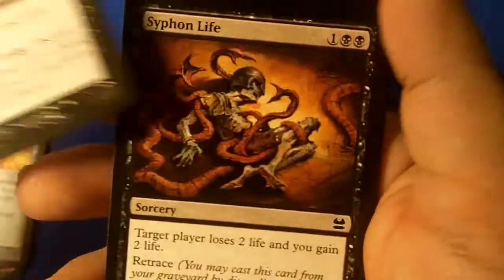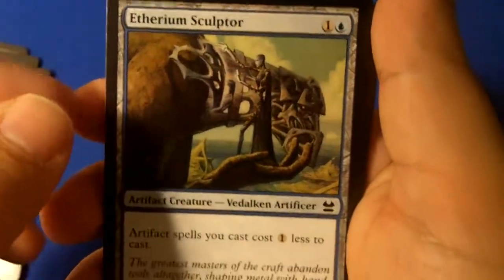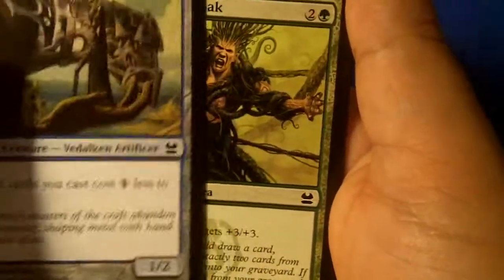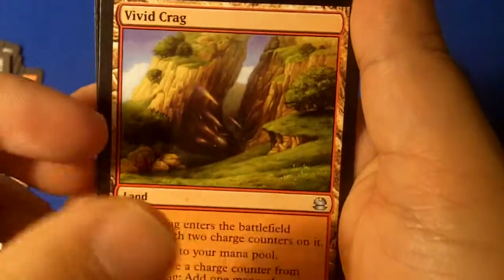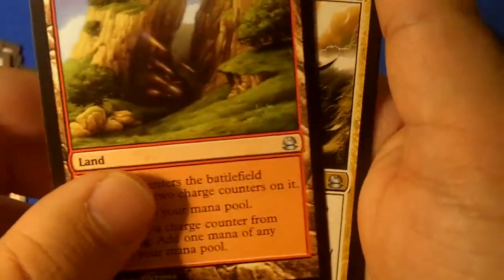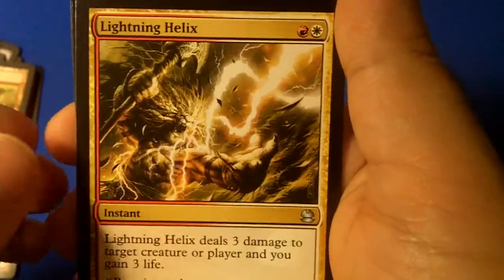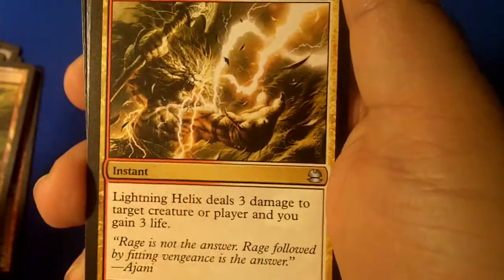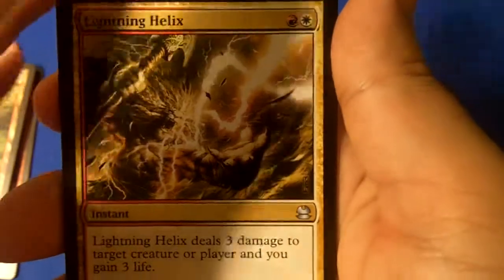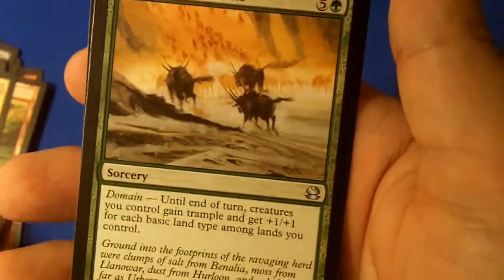Pyrite Spellbomb — really pretty good card, I love using these, so yeah definitely great to have. Absorb Vis, another okay card. Siphon Life, Test of Faith, Etherium Sculptor, Moldervine Cloak, Vivid Crag — I already have a vivid land so it's whatever. Lightning Helix — all right, this is good, I actually need this card. I have Electrolyze and some lightning bolts but yeah, great card.